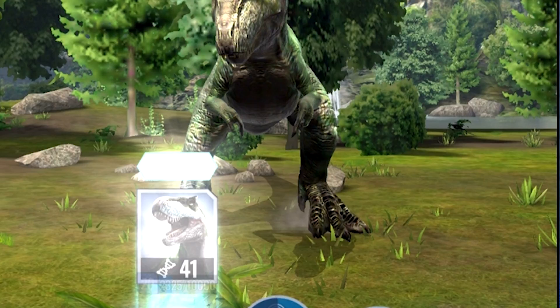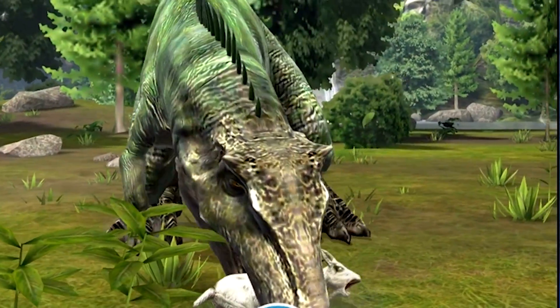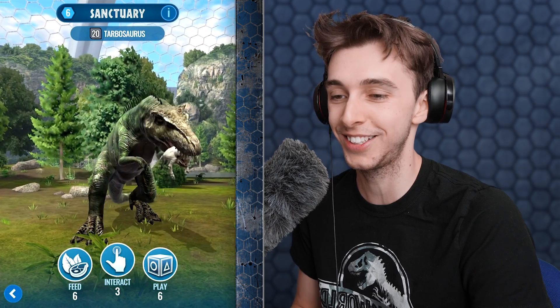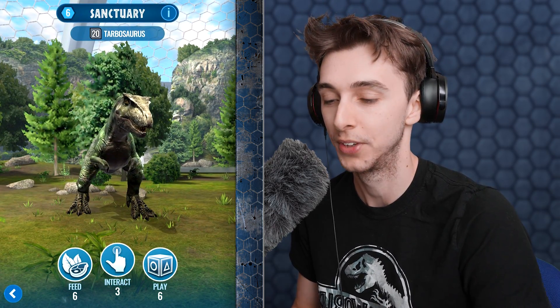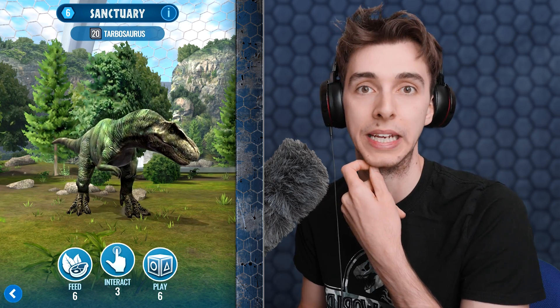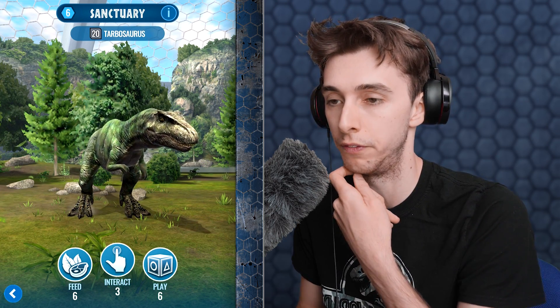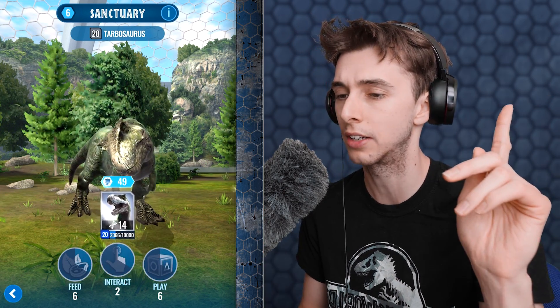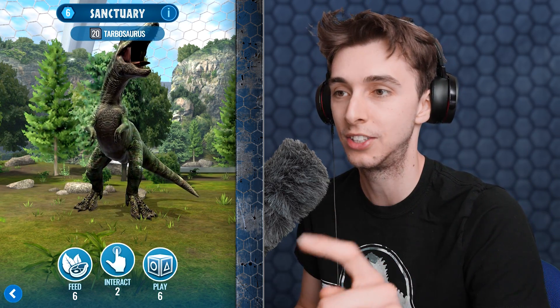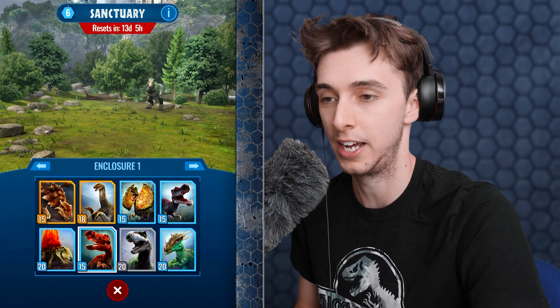Let's feed Tarbosaurus — 41 DNA! Oh, it eats a goat — that's beautiful! I won't bother with interaction, it seems. Actually, let's interact — 14 DNA. So do not interact with Tarbosaurus; feed Tarbosaurus is clearly the best. 48 DNA from the feed was the biggest yield we've seen.